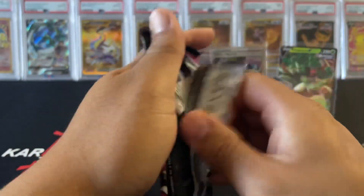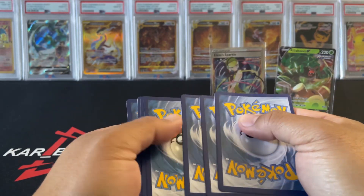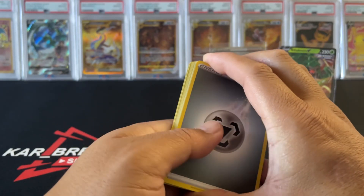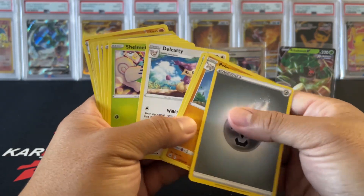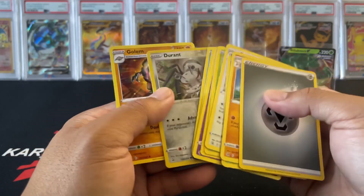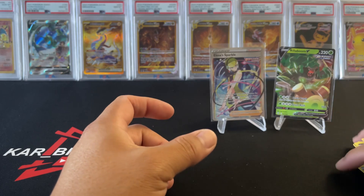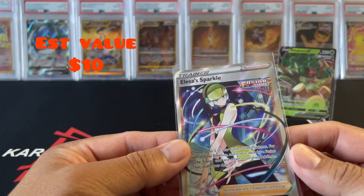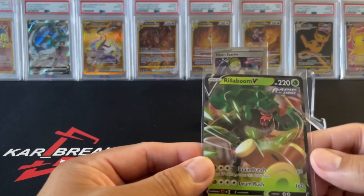Nothing — white coal card, definitely not a good sign. Looks like we have trash, Durant reverse — that's it. So we got the trainer Elesa's Sparkle and the Rillaboom V — that's it.